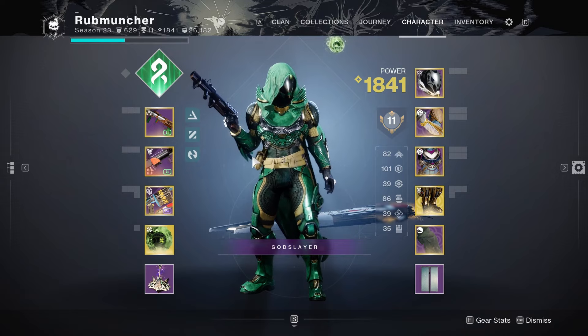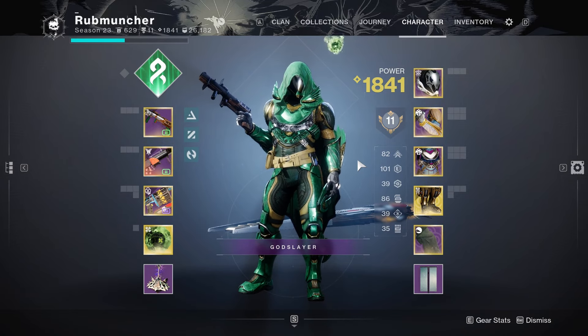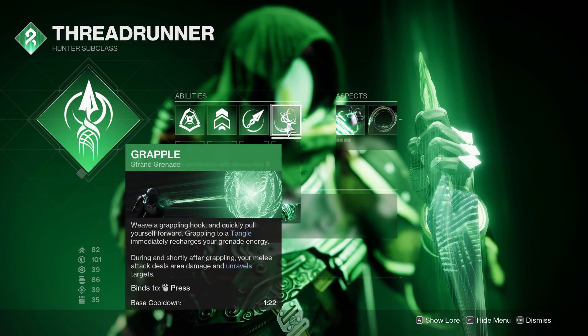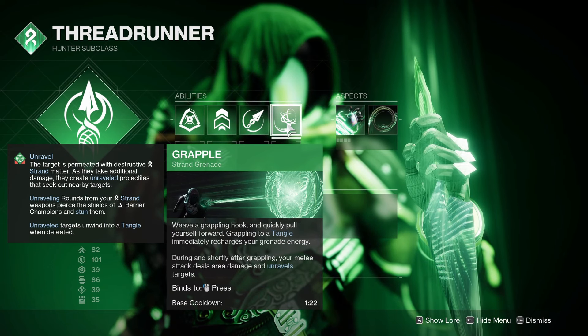For this particular challenge, I'm going to walk you through the loadout and weapons that I used. To maximize as much damage as possible, I wanted to run the Star Eater Scales, where picking up orbs of power to overcharge your super granted a lot of damage. Looking at our Strand Hunter, I used Grapple Melee just for ease of use and mobility.